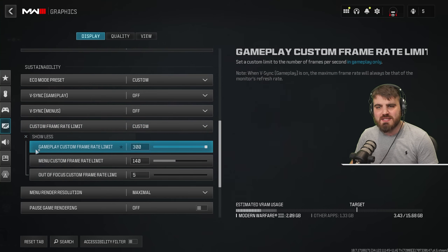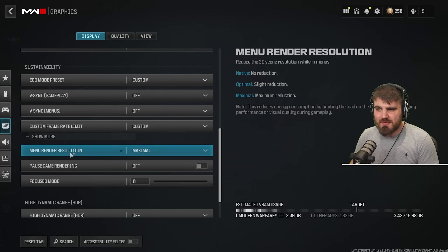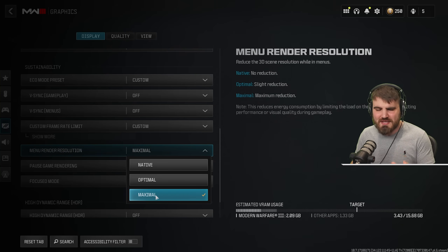This overall frame rate limit setup is very important and most people don't do it. Menu render resolution is a newer option — leave it at maximal. This only affects the menu and ensures you're not getting a lower resolution when browsing blueprints, loadouts, and operators. There's no real benefit to saving power in menus, so set it to maximal.